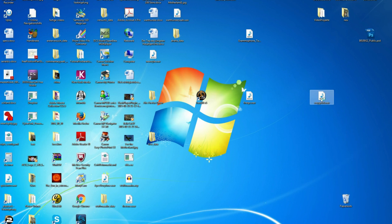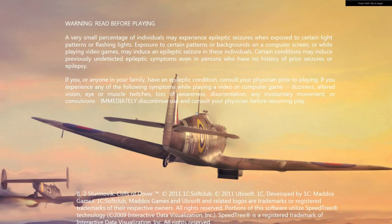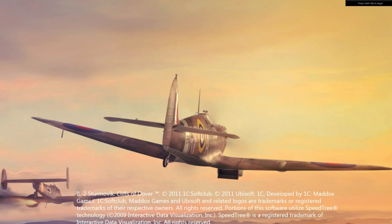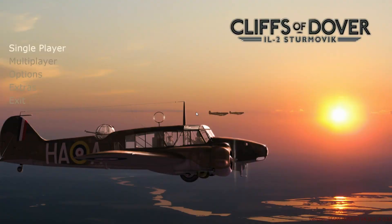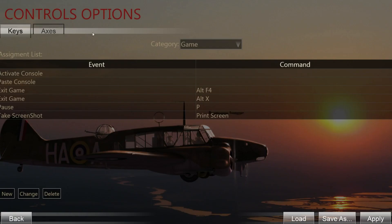Now we are going to go into the game and I will show you how to set up the controls. Setting up the controls is something that many people unfamiliar with flight simulations are pretty scared of - it's a pesky thing to do, but I will go through it with you and we will surely get it going. Now we go into the options and into the controls, and the first thing we are going to do is set up the axes.